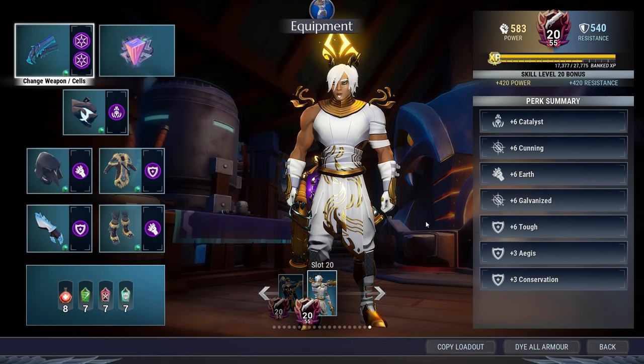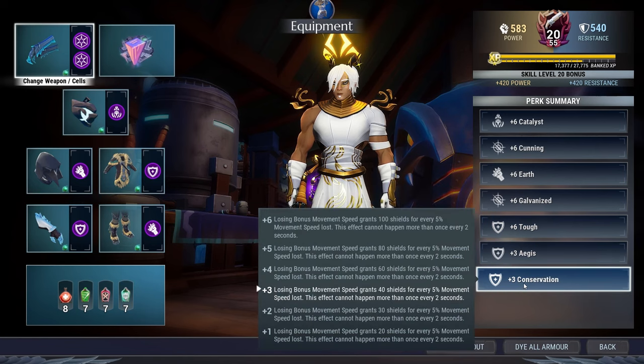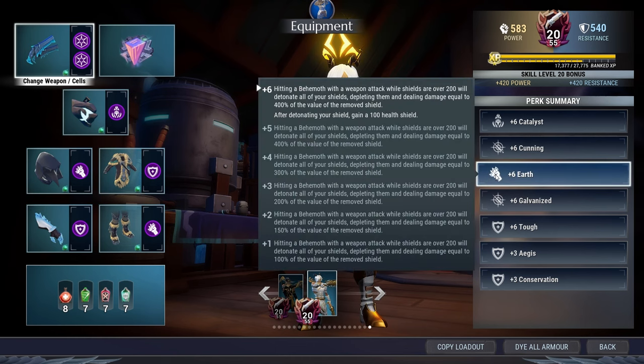It's a very different build, as we are doing something very different. So we have the Crow Cannons — let's go with Perk Summary first. We got Pulser's Catalyst, Cunning, Earth, Galvanize, Tough, Plus 3 Aegis, and Plus 3 Conservation. Cunning and Galvanize being maxed out, I found out later, is kind of pointless, just because the actual shield explosion from Earth can never crit — at least I've never seen it crit once. So, what is Earth? At Plus 6, hitting a Behemoth with a weapon attack while shields are over 200 will detonate all your shields, depleting them, and dealing damage equal to 400% of the value of the removed shield. After detonating your shield, you gain 100 health shield.